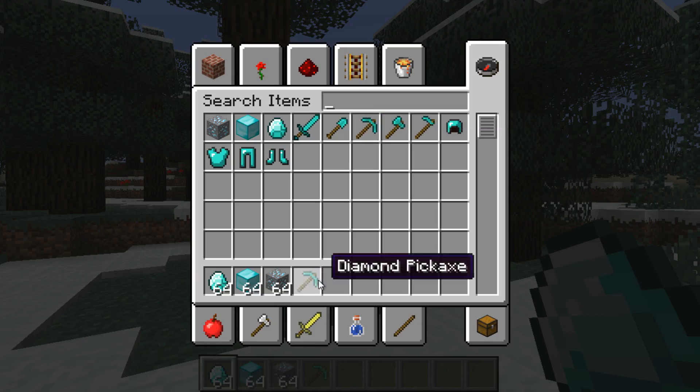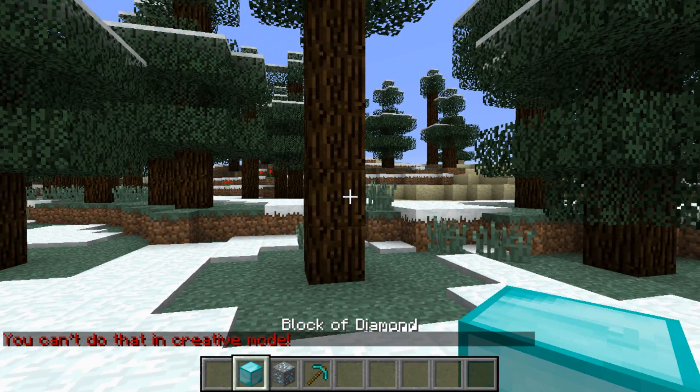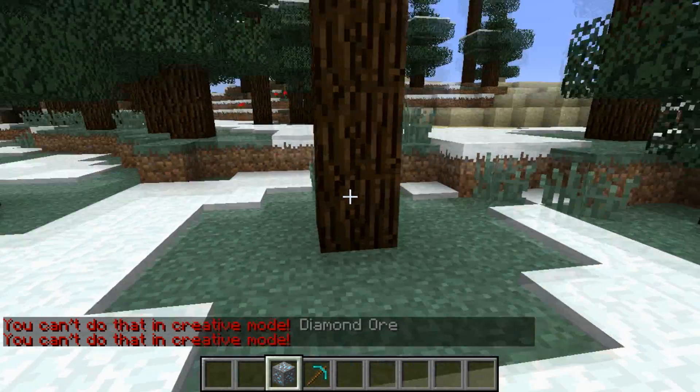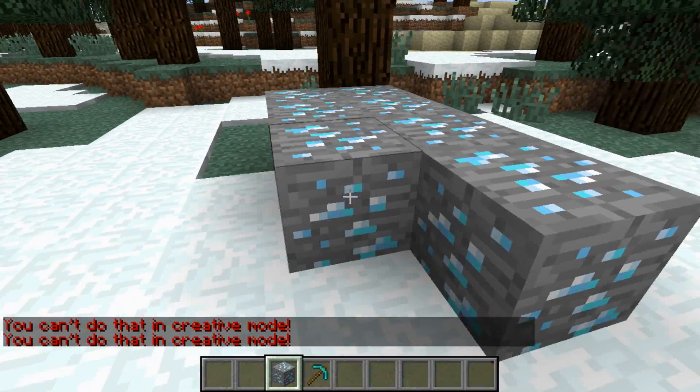For example, creative players cannot drop their items, creative-placed blocks won't drop when mined and are protected from griefing. It also prevents creative players from attacking survival players, or puts them back in survival mode when they do.